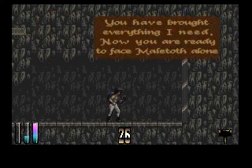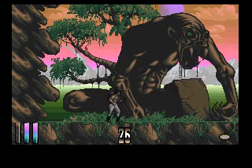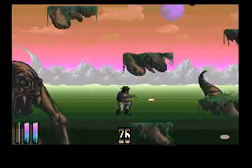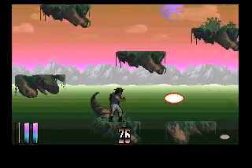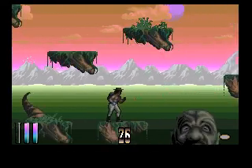You have brought everything I need. Now, you are ready to face Malethoth alone. Why do I have to face him alone? Aren't you some wise old powerful wizard? I mean, you put together this spell that can draw in C. And I have to say, this is much better than the ripple laser lookalike we got in the previous one.